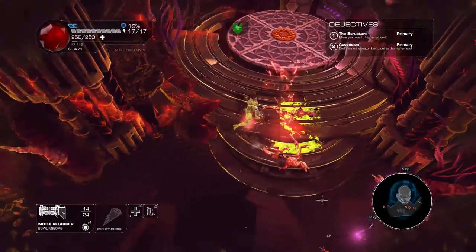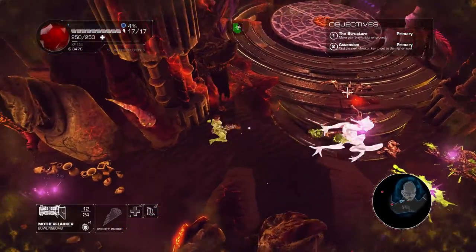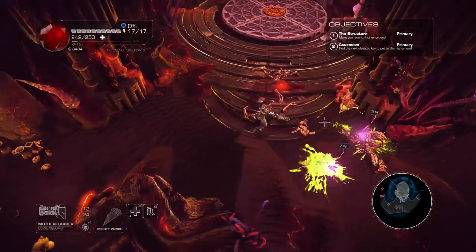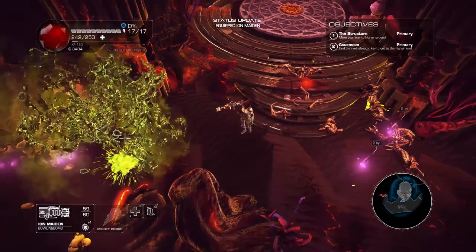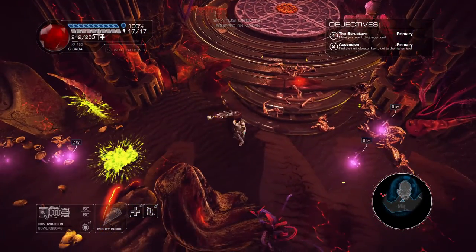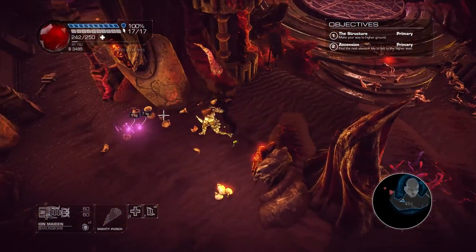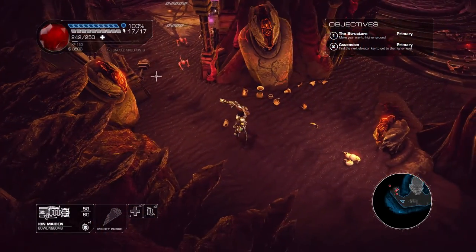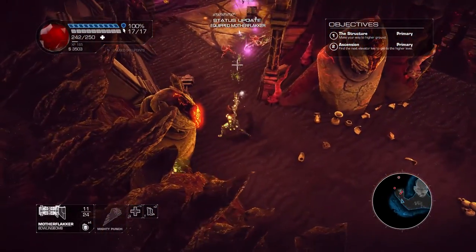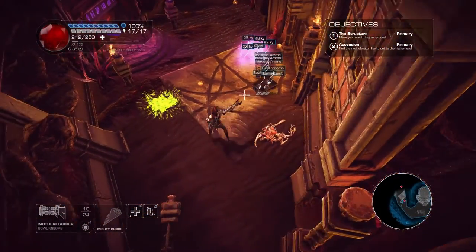At the top, you've got my health and a shield. The shield regenerates over time, and you don't take health damage unless the shield is all the way gone. We need to be careful because we might take some health damage here — these bugs explode. We have 240 of 250 health. You can see our money, experience, and we have some unused skill points which I'll take care of shortly. I intentionally haven't been upgrading so I can show you how that process works.